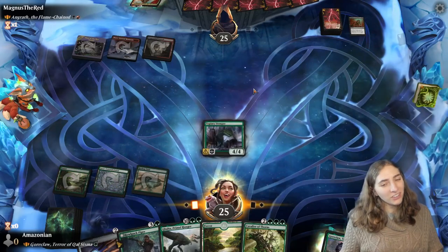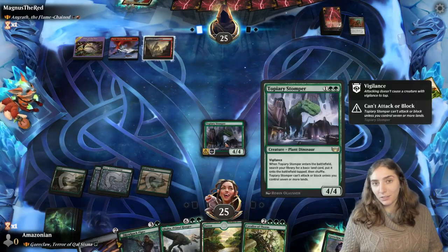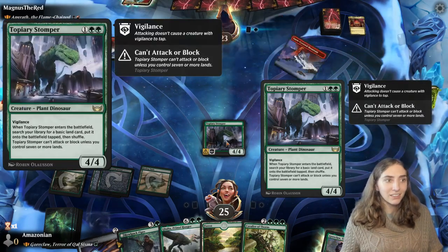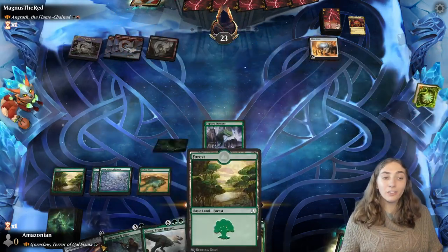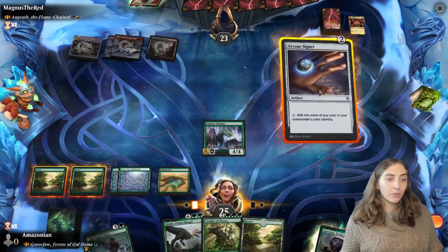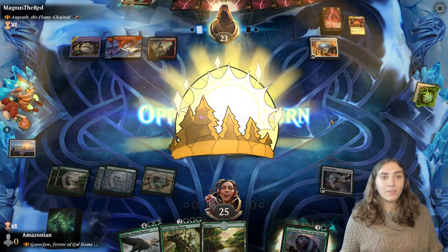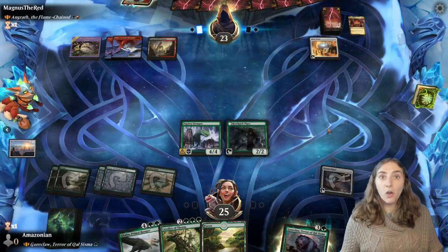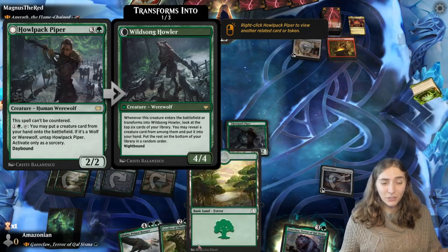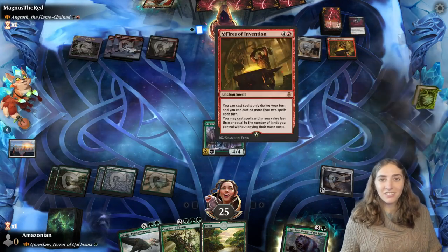I'm going to play Topiary Stomper. I could wait until I have Goreclaw down since it reduces the cost on the Stomper, but I like having another creature out. It's a 4/4 — it's not going to be able to attack or block until I have seven or more lands, but it does hang out. It's my buddy. It also adds to Galta, who checks to see how much total power of creatures you have. Get out the Arcane Signet, and actually — Owlback Piper. Another smaller creature in body with some really strong abilities. It enables me to cheat creatures out from my hand so I don't have to cast them.